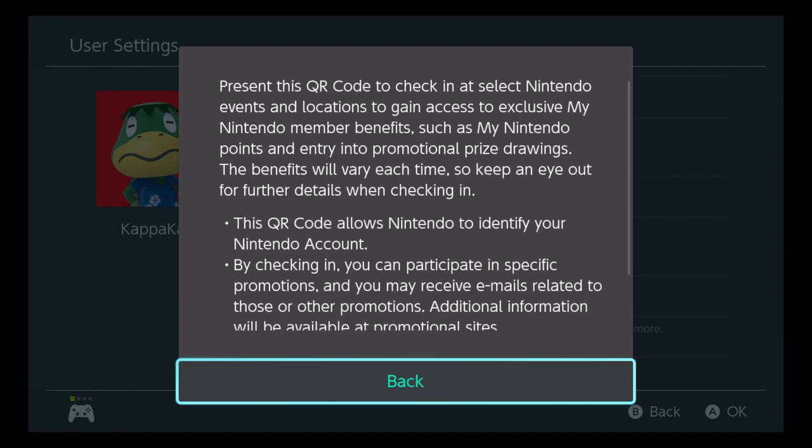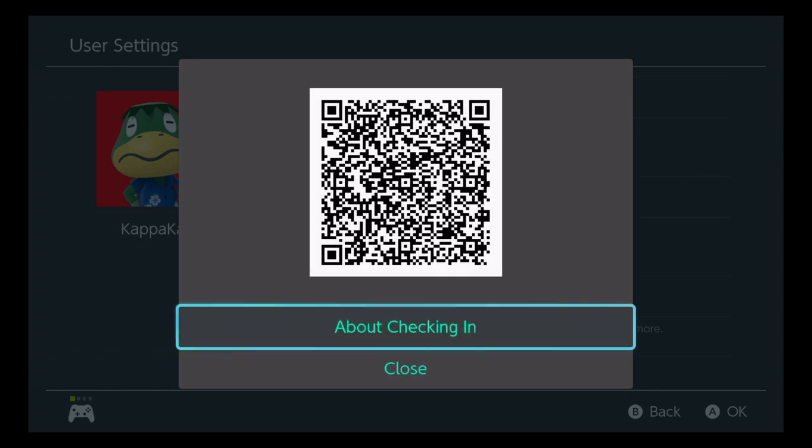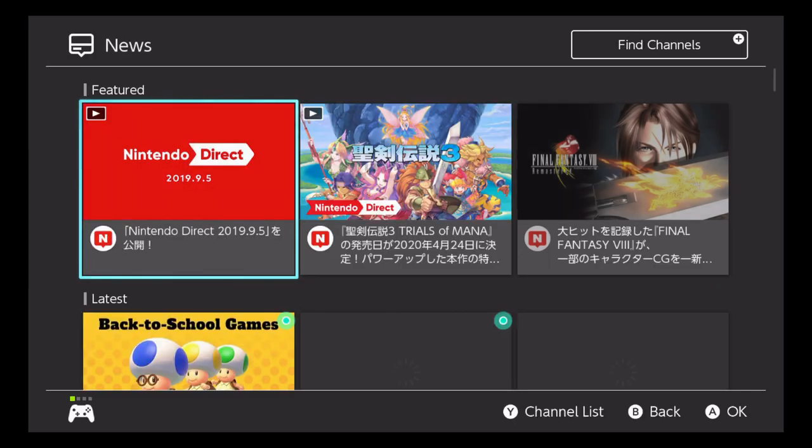They also added an effective QR page, which seems like it's going to be useful for events with Nintendo, like My Nintendo rewards program stuff — things like meeting at specific events at a Best Buy or specific stores to find rewards for your game.